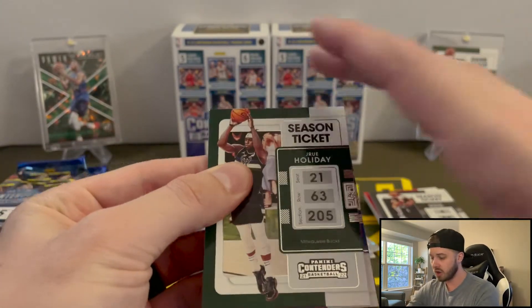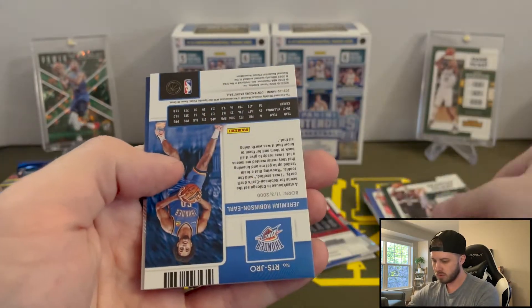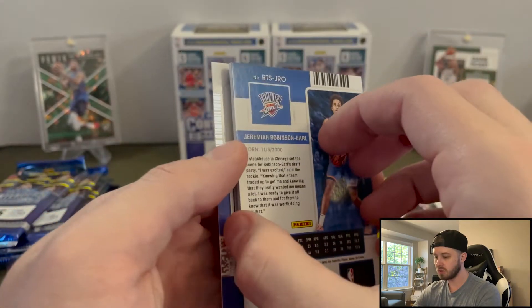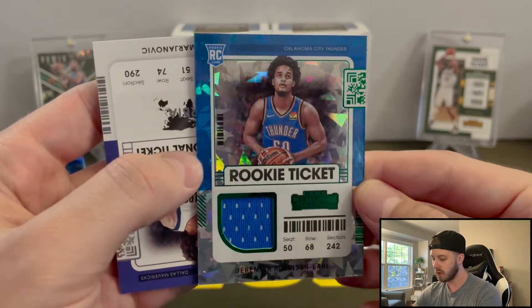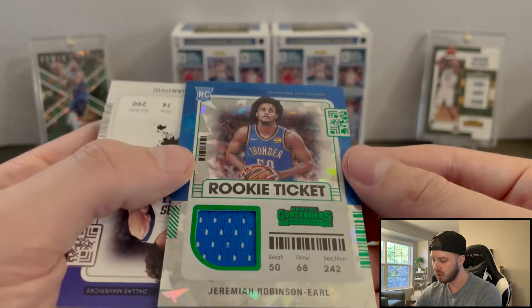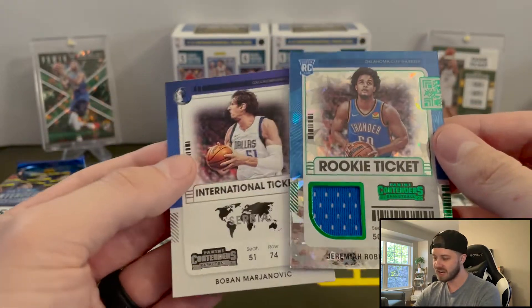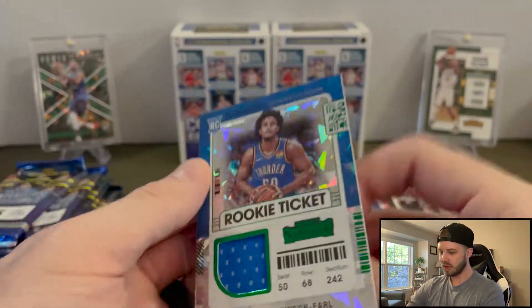Got a thicker card here. OKC — and that's Jeremiah Robinson-Earl. And that is a Cracked Ice. So it looks like your hit in these boxes is going to be a Cracked Ice. Man, that is cool looking! Awesome. Got any Thunder fans out there that can tell me if he's good or not? Cool hit, though.